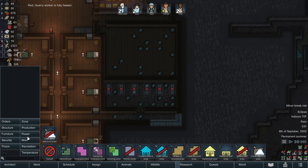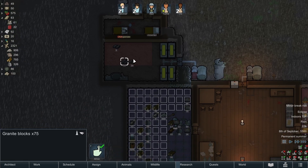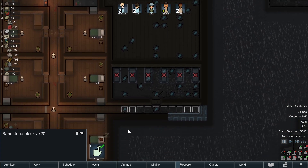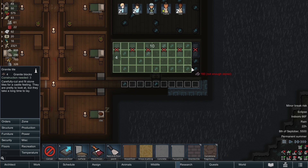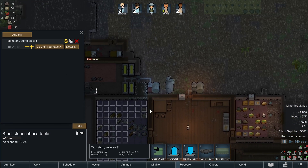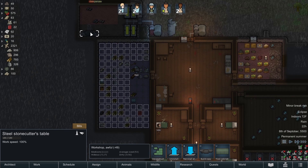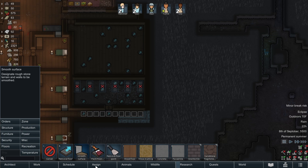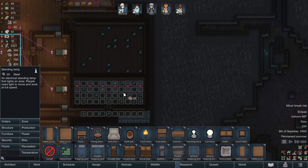With cotton we can start to build clothes and get the recreation tables up and running. Let's finish building that little hallway and get some wood floor in there. For right now we are starting to get some stone blocks - some granite and sandstone. We have more granite, so let's get some granite floors in the medical bay. We'll make granite blocks - do until we have about 230 of them. And let's get some standing lamps in here.